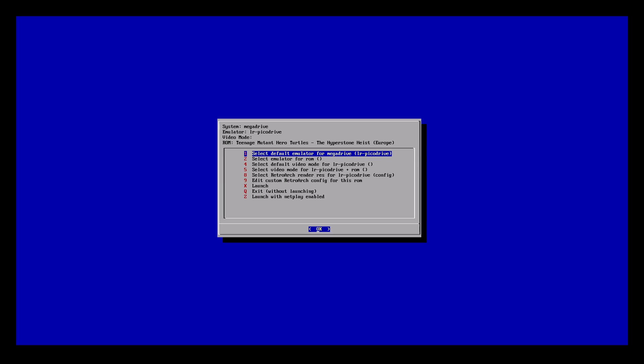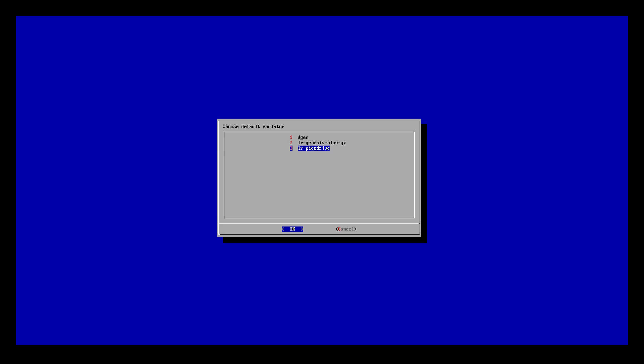Let me just see what core this was — you can do that by pressing A when you see this little menu. We are on LR Pico Drive. There's also an LR Genesis Plus GX and a DGen. I haven't tried those two cores, but the Pico Drive — if that's how you pronounce it — runs most of these games perfectly, everything that I have tested at least.